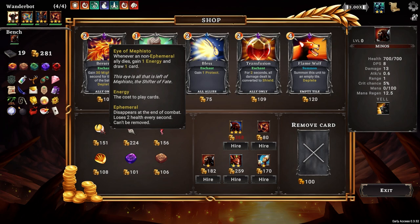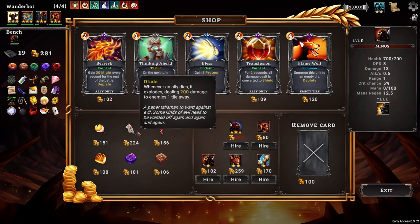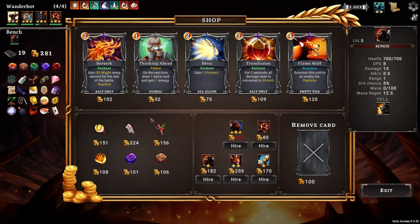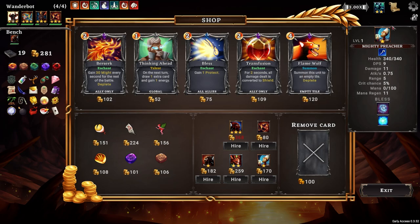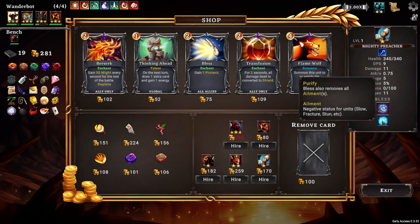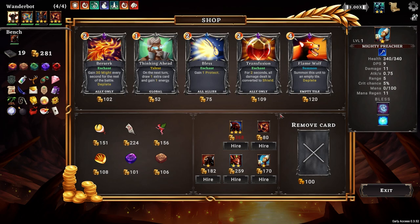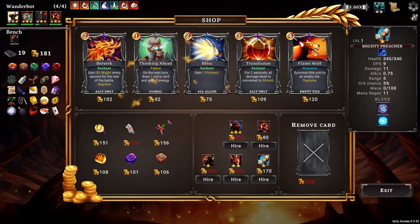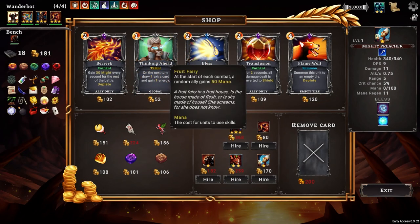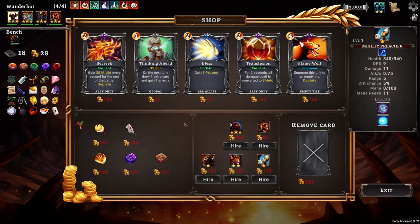Whenever a non-ephemeral ally dies - eh. Whenever an ally dies, it explodes. This is the last shop I'm going to. We could go for the musketeer, we could swap the golem out for the preacher. But it's too late, I don't think we're going to get another. I could do the other option. Let's just go with a fruit fairy. The second berserk might have actually been the better idea.